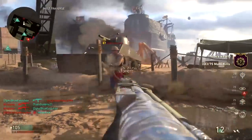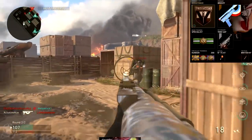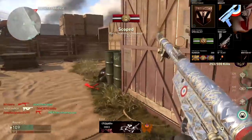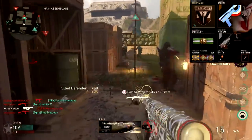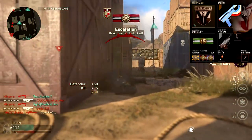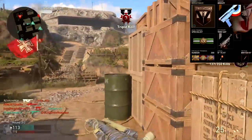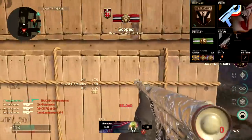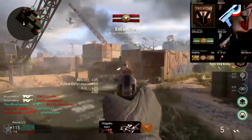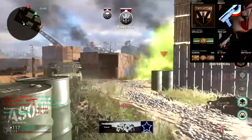Next up we have a more exciting class using the specialist basic training skill. We're going to be using the resistance division, which gives us sixth sense as well as built-in lookout. We have the exact same attachment setup — extended mags, rapid fire, and steady aim. Our basic training is specialist, and we're going to be getting hunker for our first perk, scoped for our second perk, and instincts for our third perk. Everything else is the same — 9mm SAP with extended mags, sticky grenade, and a concussion grenade. This one is excellent for going on those really long streaks.